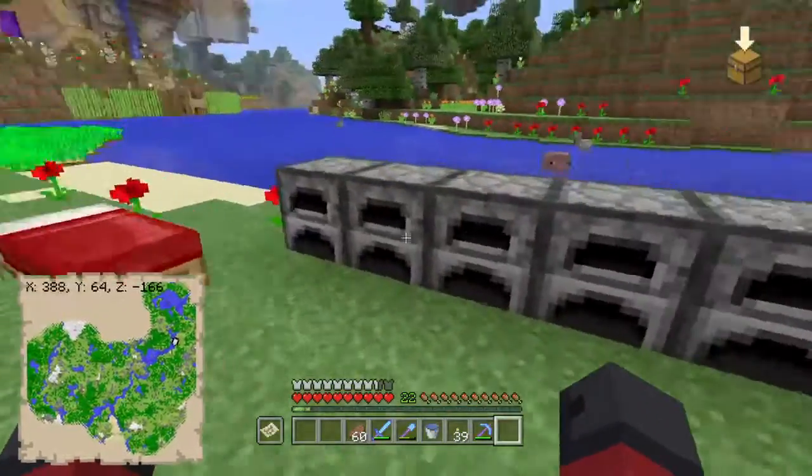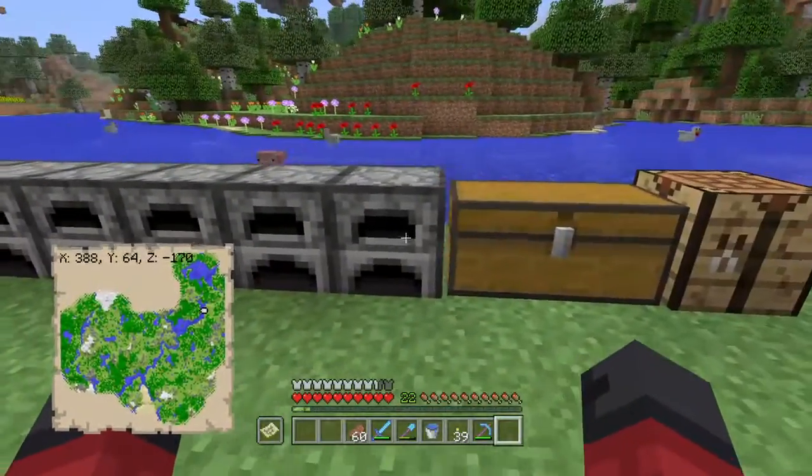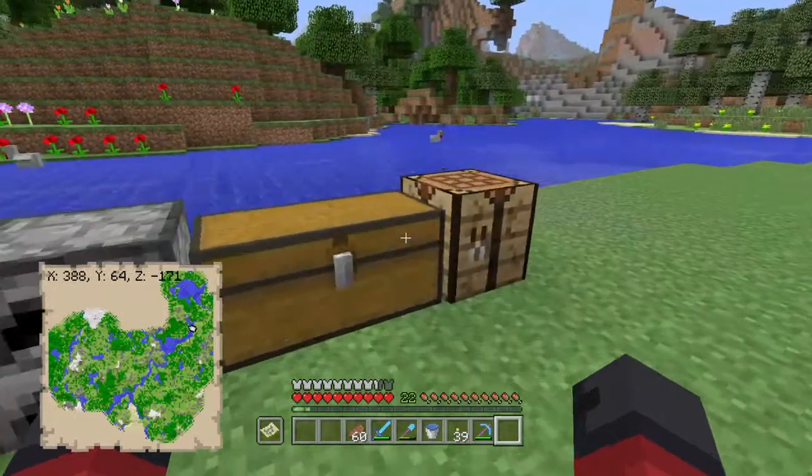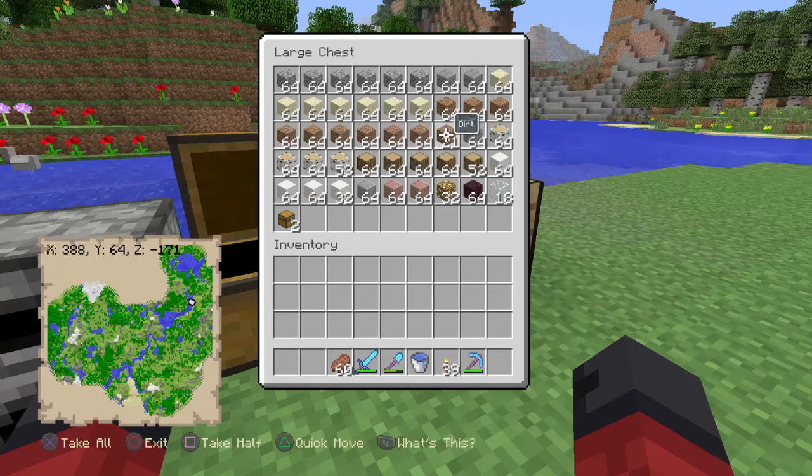I've brought down furnaces to cook stuff up if you want to make some certain blocks and stuff. I've brought loads of materials down - obviously the dirt to terraform, got some wood, we've got some stone which I need to cook up, sand to get glass, got some quartz, stuff like that.